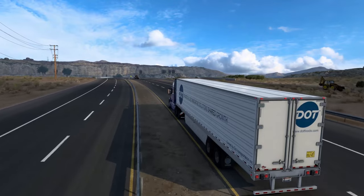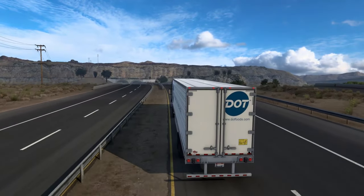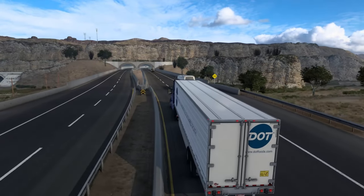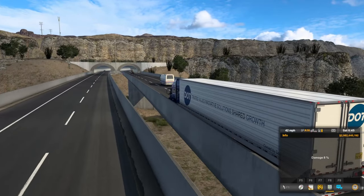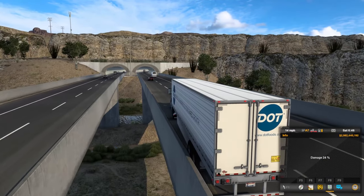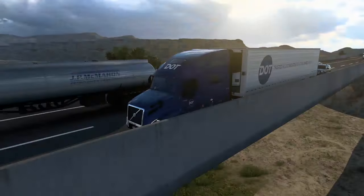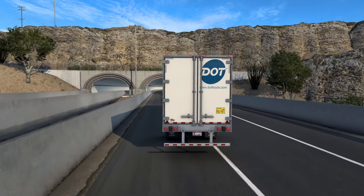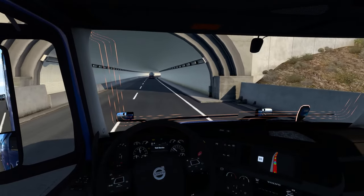Here's a better look at the truck and trailer combo. I do know that DOT actually has chrome doors on the rear, but with the chrome door option it doesn't have the logo on it, so I had to use the regular doors. And we've got to visit the service after that.